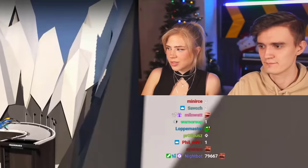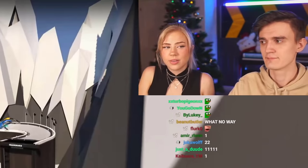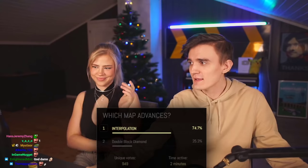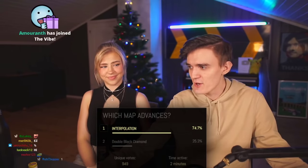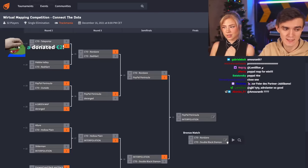With 949 total votes cast and a pretty overwhelming 74 percent majority, Interpolation advances to the finals. Double Black Diamond goes to the bronze match. The final is set: Paypal Peninsula versus Interpolation, and the bronze match is Rondane versus Double Black Diamond.